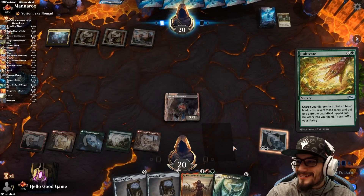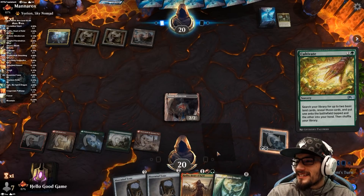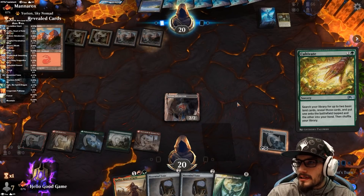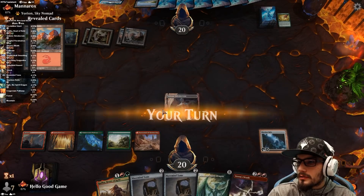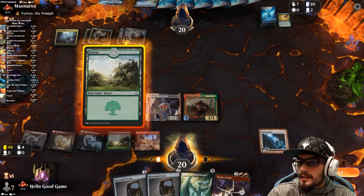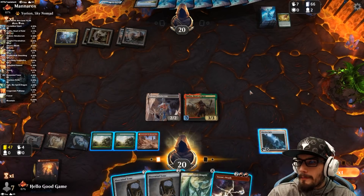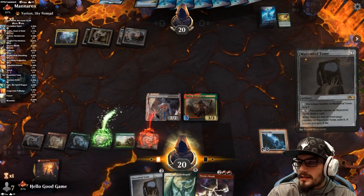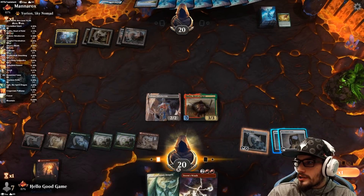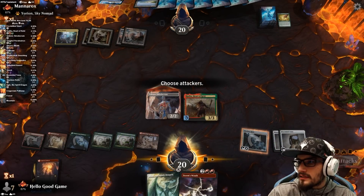If we don't draw land, we go in with the Heart of Keld and then we have a second chance at one off the top. We don't, so we do. And there it is — perfect, not missing a beat. We double Tome here. I talked about sneaking those in every turn, using our mana as effectively as we can.